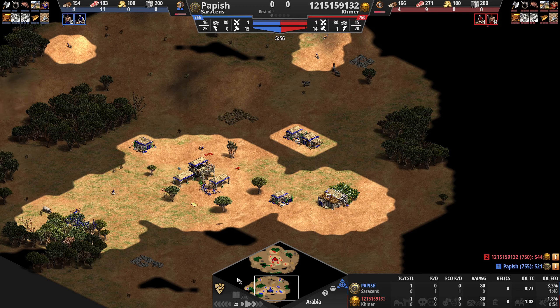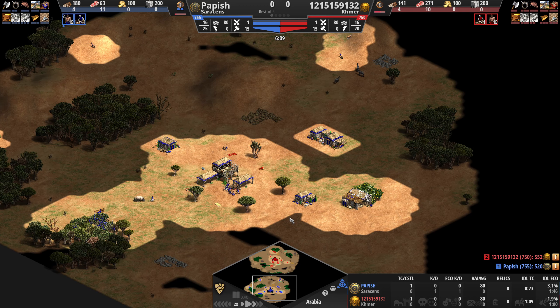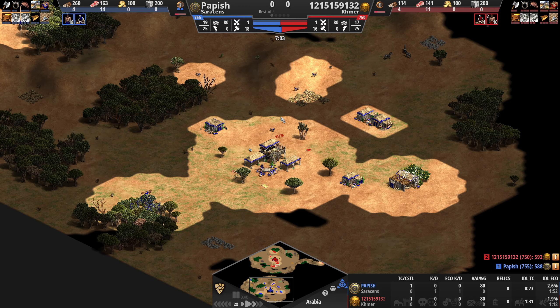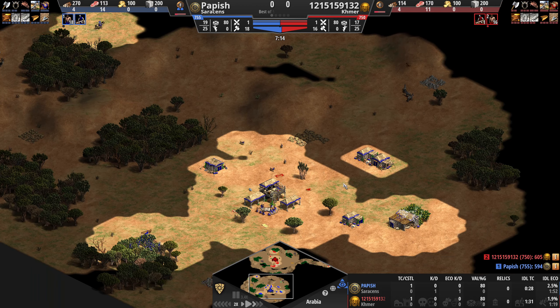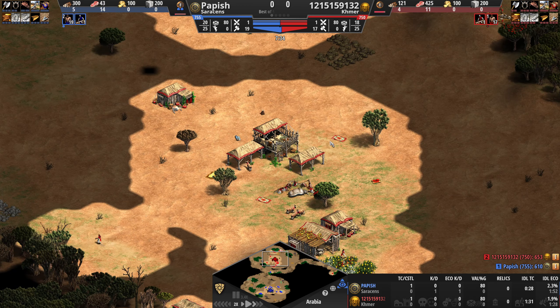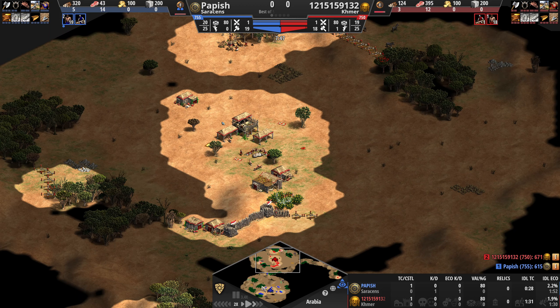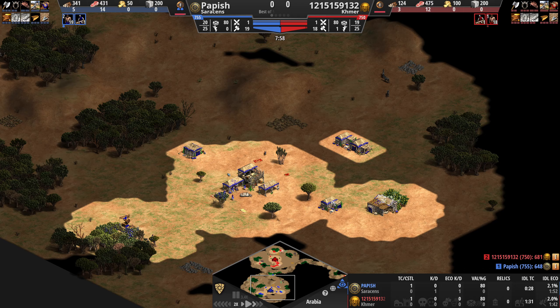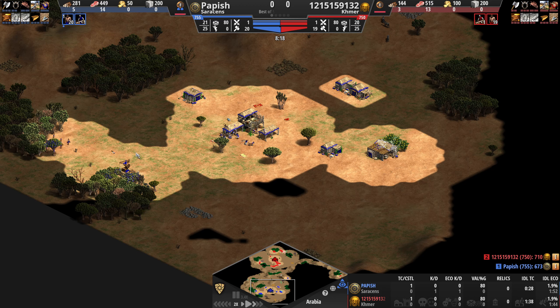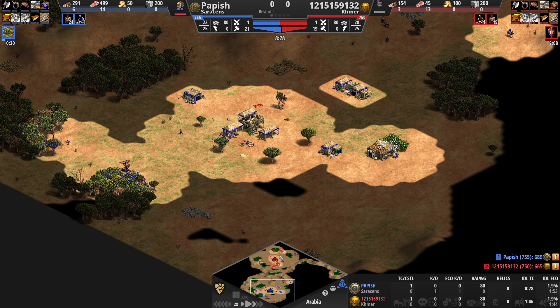Not sure much about the naval side yet. They've got bombard cannons and a civ perk for mangonels and trebuchets — something like 15% extra attack. They also have hand cannoneers for infantry. I like their versatility, just how many different units you can make. But again, no special eco bonuses, which can be a big deal. That sucks, but so far I'm liking them quite a bit.